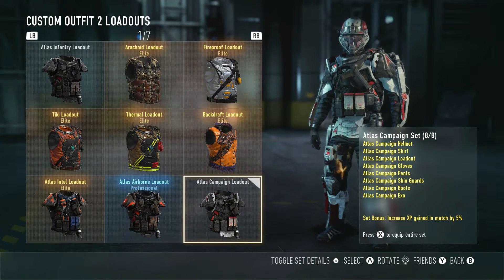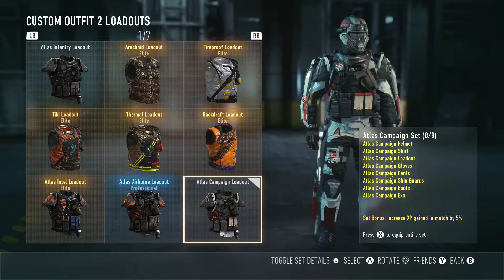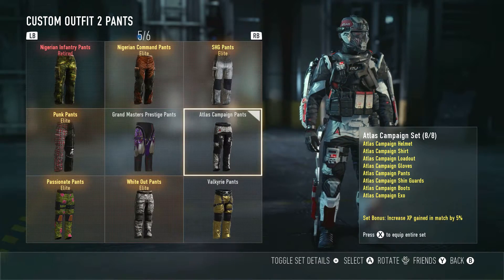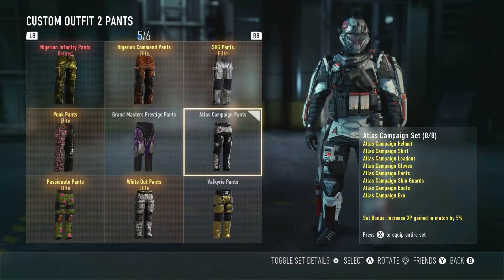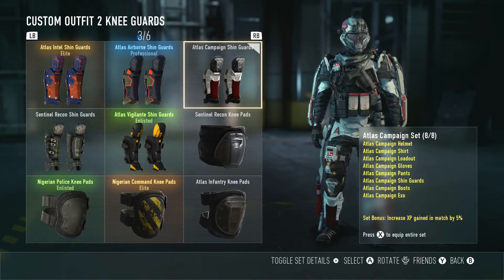For the top, we've got the Atlas Campaign Shirt and the Atlas Campaign Loadout, which is pretty cool — I like the pistol on the front and the logo placement. The gloves are plain and not too exciting. The pants have a little Atlas sign on the front, and there's another nice spot for the logo right there. We've got a black and white color scheme throughout, which is pretty neat.